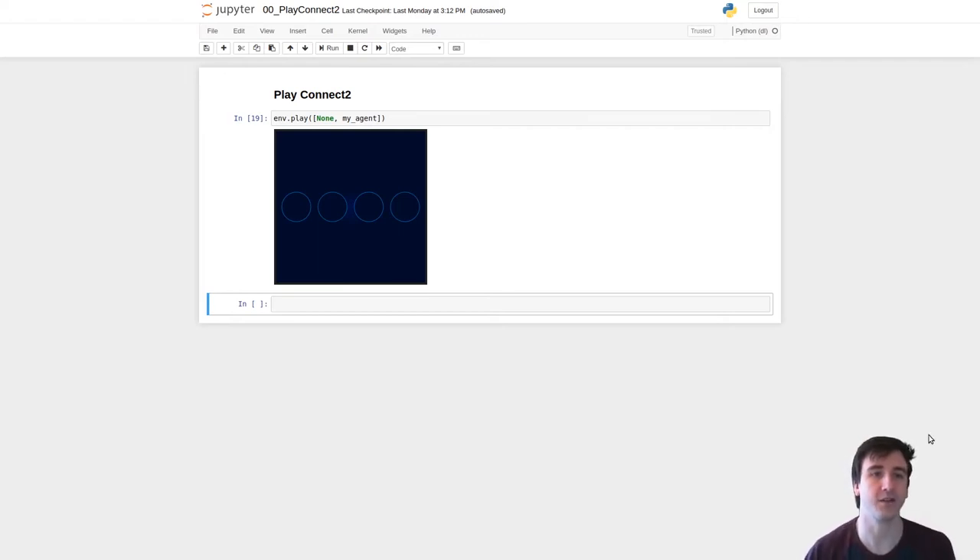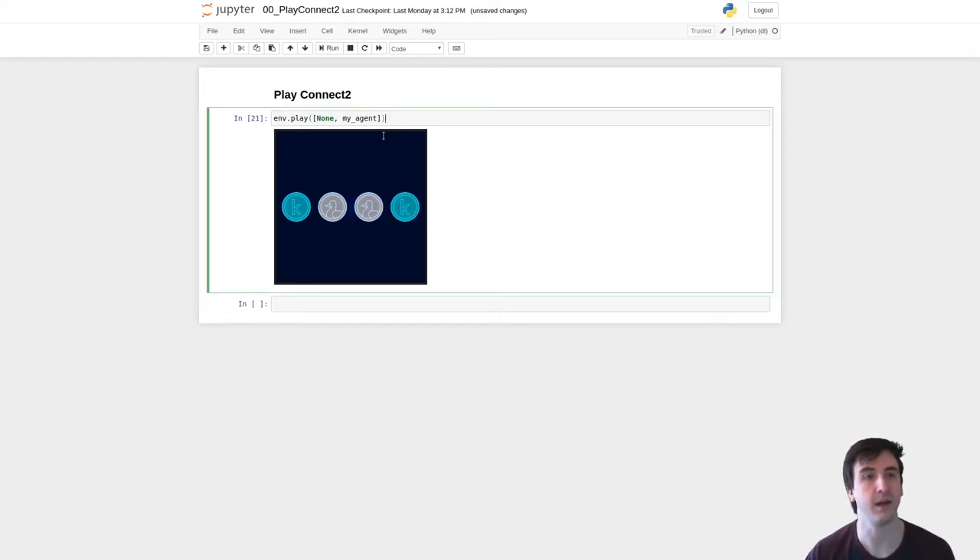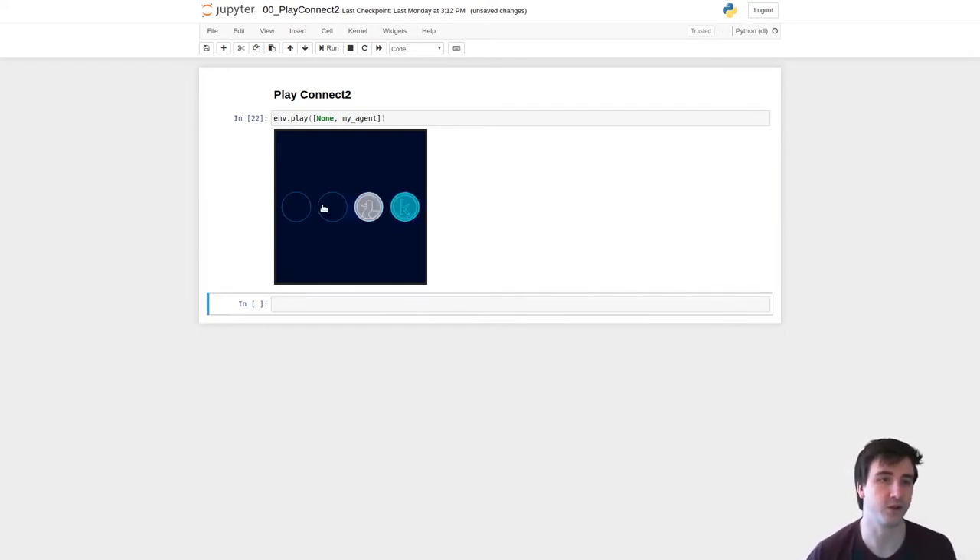The game we're going to look at is called Connect2. Players alternate between placing pieces on the board with the goal of getting two beside one another. This is obviously super easy for the first person to play, who can play in the middle and guarantee a win. But technically it's still possible for player two to win, and it's also possible to reach draw states. When the player wins, they receive a reward of one. The player who loses receives negative one, and draws are given zero.